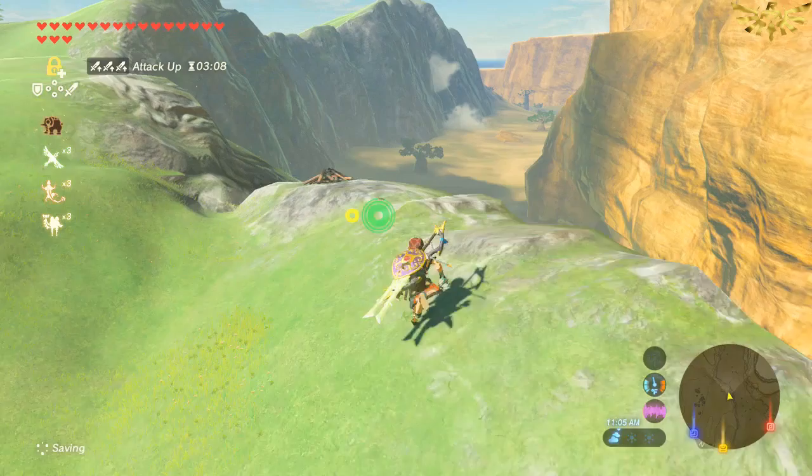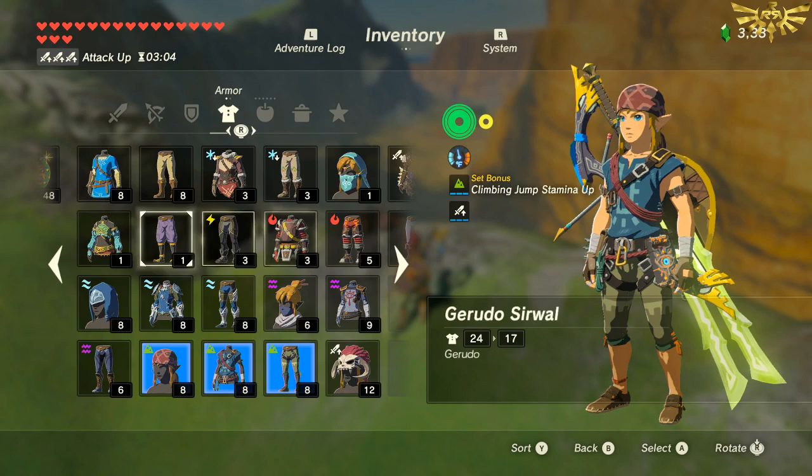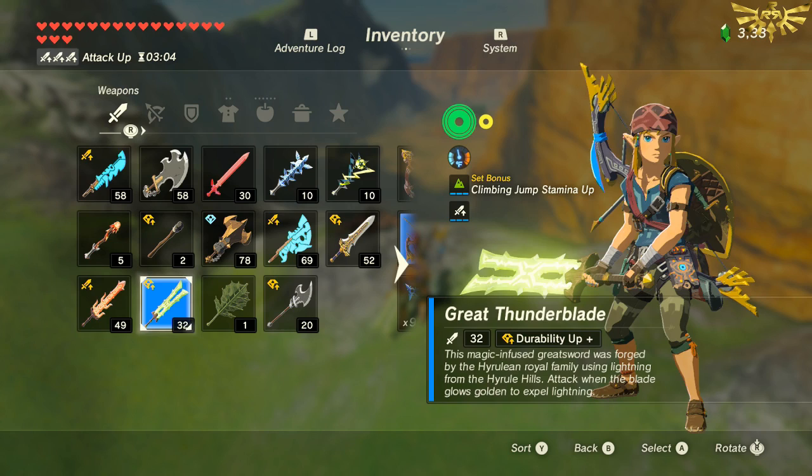Hey everyone, this is Rod and I'm back with another Breath of the Wild video. This one is about farming Lynels — Lynels are endgame enemies. I'm gonna show you how I approach this. It's a little different, but I have the Savage Lynel shield, the Savage Lynel bows, and these really awesome weapons. Lynels are great for getting awesome weapons, so you want to farm them as much as possible. Today I'll show you how to farm Lynels with just mid-range stuff.